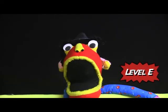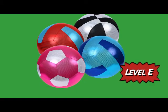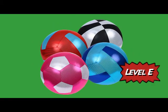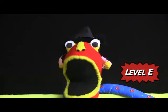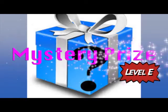At level E, you get all the prizes from levels A to D, plus you get a choice: you can either get this shimmer ball — it's a ball that shimmers — or you can get a mystery prize. It could be anything!